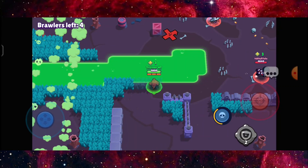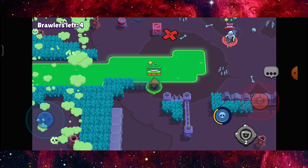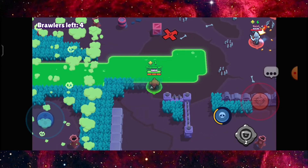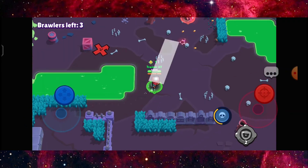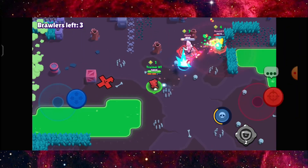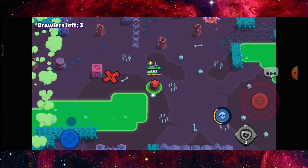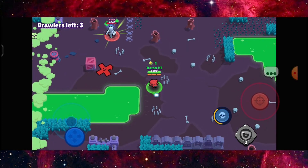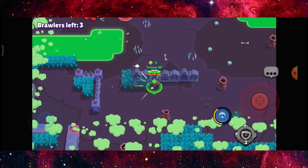I'm gonna stay away from Edgar because I know how deadly it can be if the person masters this brawler — and I'm one of the Edgar lovers out there, so I'd definitely make sure he doesn't get any closer. That Colt's HP is so tempting for me to go deal some damage and finish him off, but I don't have enough power ups, and that is kind of a con right there.